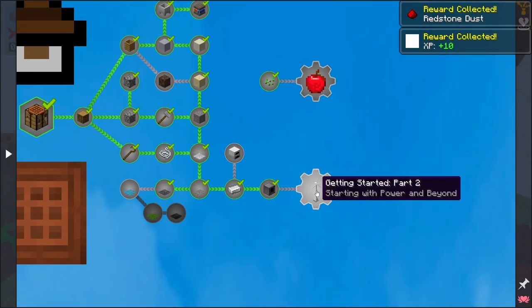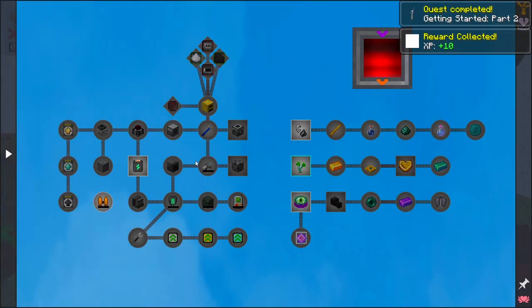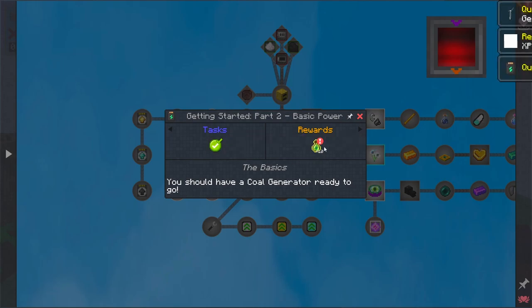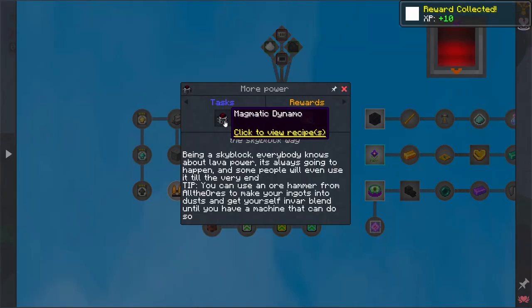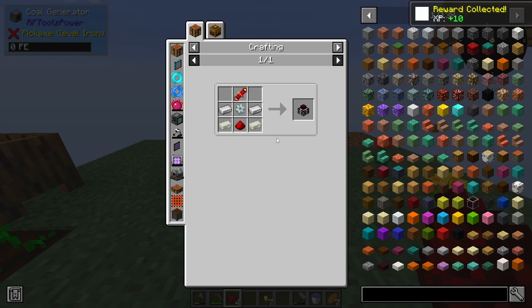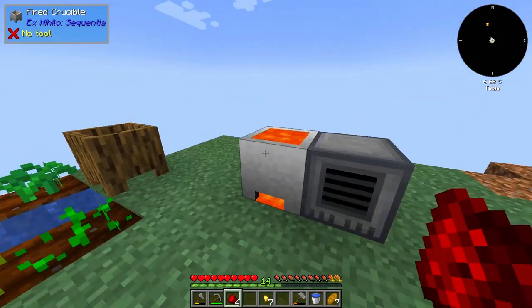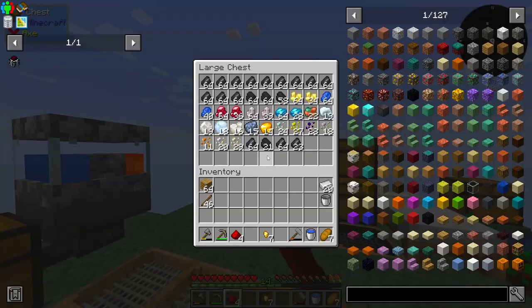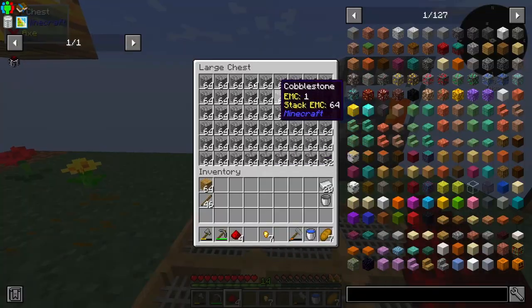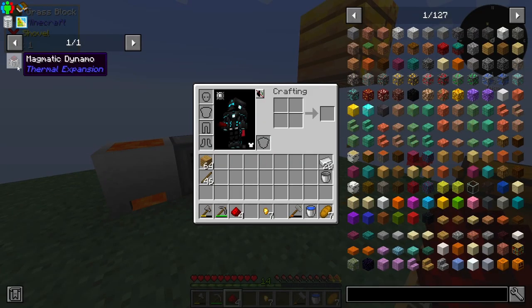This has then unlocked Getting Started Part 2, which we can just go ahead and claim right away. We are now started right here. So now we can go ahead and make the Magmatic Dynamo, which looks a bit complicated but it actually isn't. This will basically just generate power from lava, which currently for us is a much more sustainable way of generating power other than burning coal, because we only have so much coal but we have endless amounts of cobblestone.